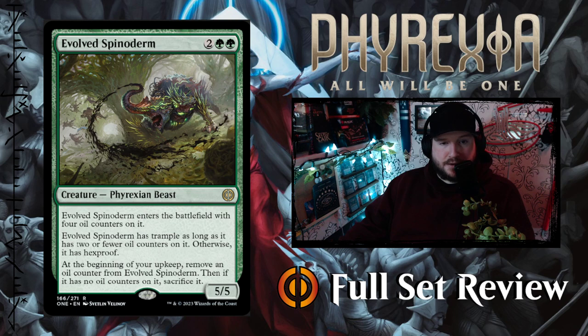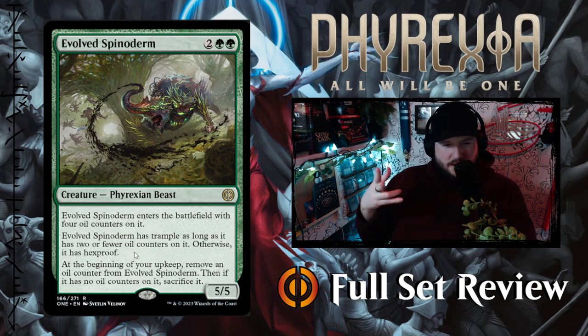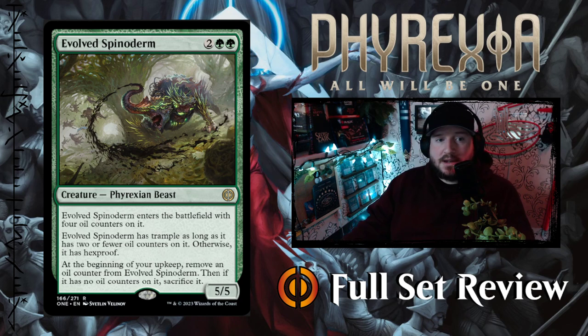Then we've got Evolved Spinoderm — 2 green green for a 5-5 Phyrexian Beast. It enters the battlefield with 4 oil counters on it. Evolved Spinoderm has Trample as long as it has 2 or fewer oil counters on it; otherwise, it has Hexproof. So it enters with Hexproof, and then as you remove oil counters, it can get Trample. At the beginning of your upkeep, remove an oil counter; if it has no oil counters, sacrifice it. So for 4 mana, you play a 5-5 — great value. For 2 turns it has Hexproof, after 2 turns it has Trample, and on your 4th turn it will die on your upkeep. It's a nice little clock. I like it, it's aggressive.